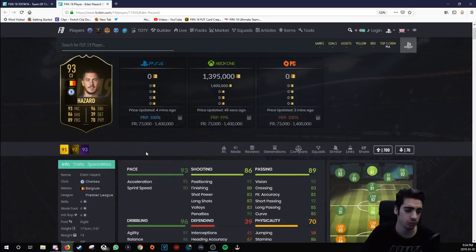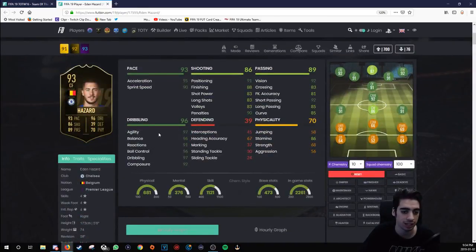Let's check out the stats. We got a card that is 93 rated with 95 acceleration, 90 sprint speed, 97 agility, 96 balance. He's not even in the light greens — he's in the dark greens. In the dribbling department, taken care of. In the pace department, taken care of. General movement with him will be very, very good. He's 4-star, 4-star, so that's the bare minimum requirement for attackers to be really good. He has 88 finishing with 92 composure, which is amazing. 83 shot power, 83 long shots.